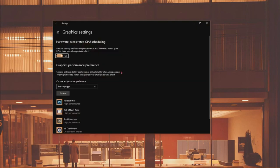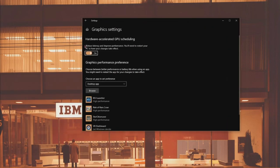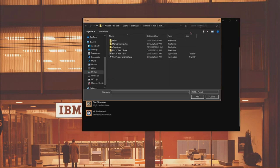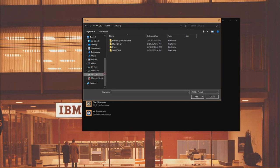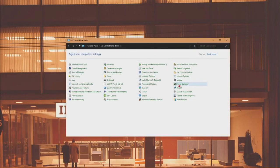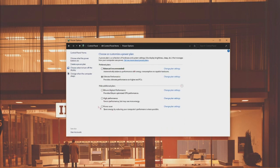Go to the Start menu and type Graphic Settings. Toggle Hardware Accelerated GPU Scheduling on. Add Star Citizen and the RSI Launcher executables and set them to high performance. Then search Control Panel in your Start menu, view by small icons, select Power Options, and set to high performance.